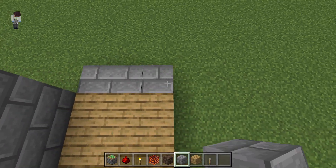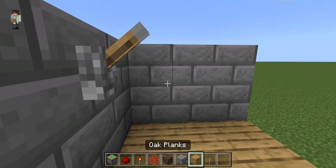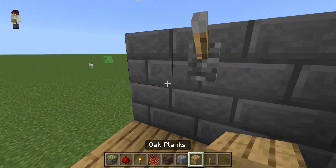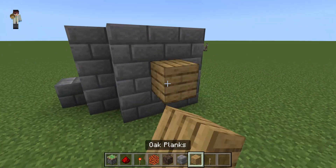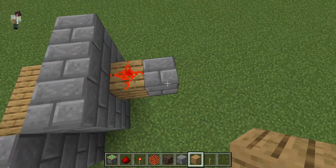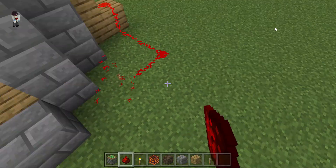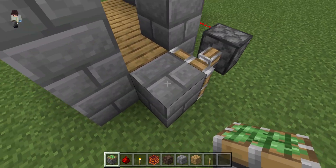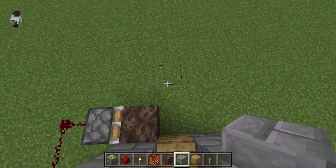You're probably going to want to imagine somewhere in your room like this — this will be where the blocks get swapped. This will be what you press to swap the blocks, and this will be where they get swapped. You're going to want to make this go down to the level, and you're going to want to have this pushed, so soul sand basically.